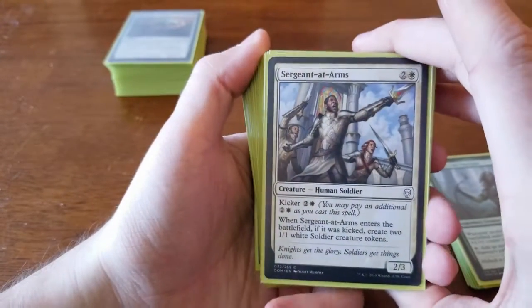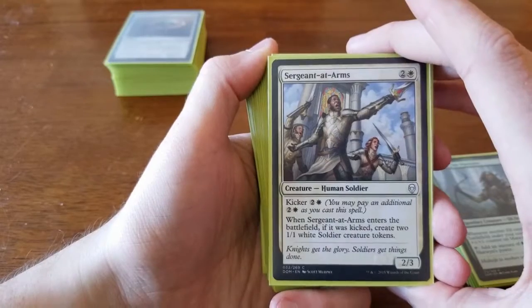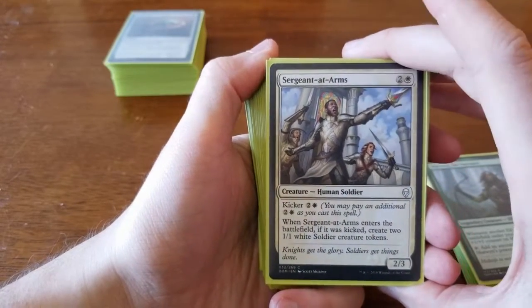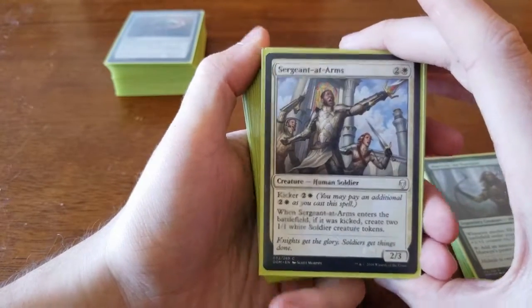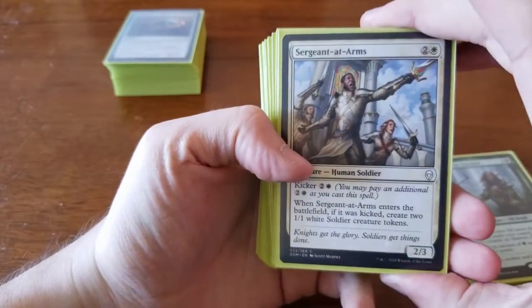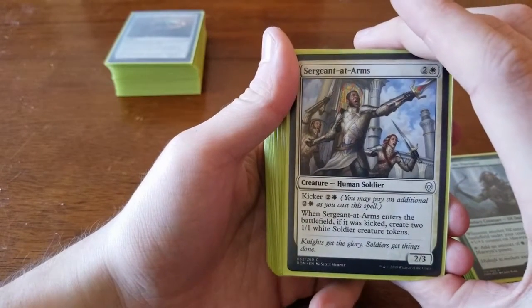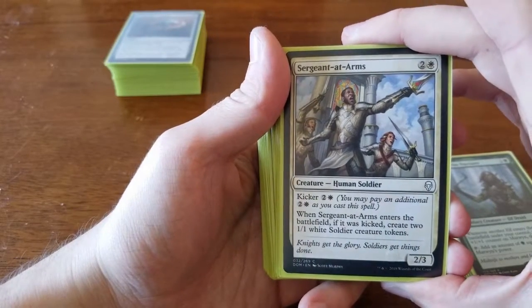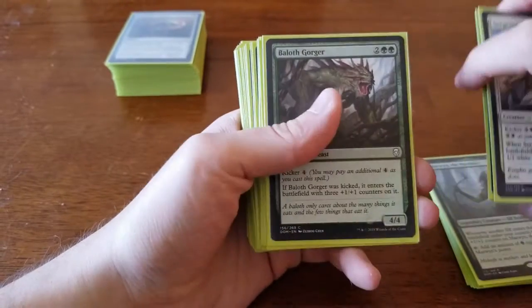We have Sergeant-at-Arms — two and a white for a 2/3, kicker of two and a white. When it enters the battlefield, if kicked, you create two 1/1 white soldier creature tokens. Combined with Shanna, Sisay's Legacy this was really powerful. Because we pulled multiples, we would often play one for three to get some board presence on turn three, then play the second one kicked for six to enable a wide board strategy for later turns.